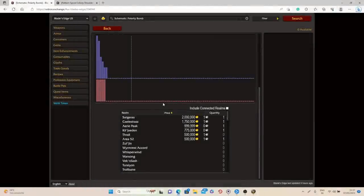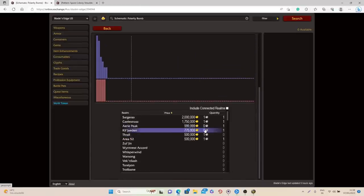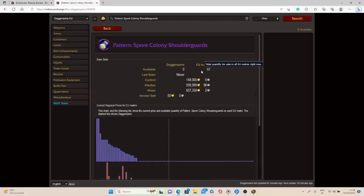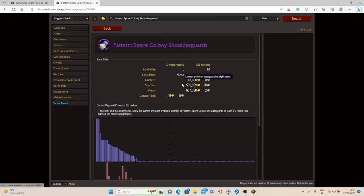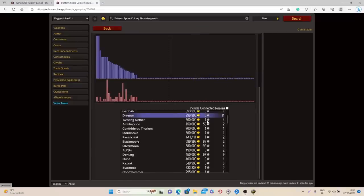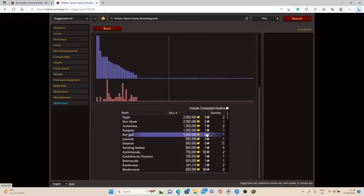To give you some examples: for the Schematic Polarity Bomb on North American realms, there are only five available and they sell on average for around 700,000 to 800,000 gold, with one already sold for 500,000 gold — which is really good. On European realms, the Pattern for the Spore Colony Shoulder Guards is selling for an average of 600,000 gold, with 61 available already and many already sold. So these are definitely some good items to have listed on the Auction House right now.